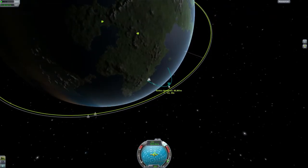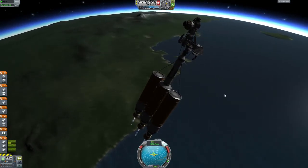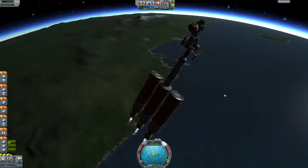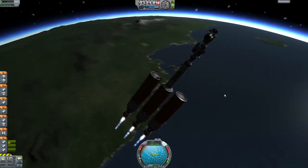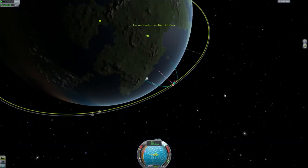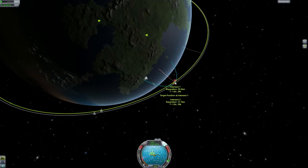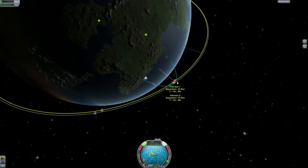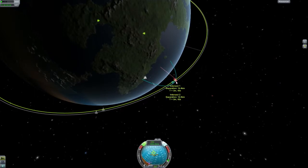I actually forgot about this little part. I think this is one of the few times where I've basically managed to set up an encounter right off the bat, right as I'm launching off the launch pad. That was very surprising. It's about 14 kilometers, and once you make your orbit, I ended up cutting it down to about 5 kilometers. And then it's super easy from there.